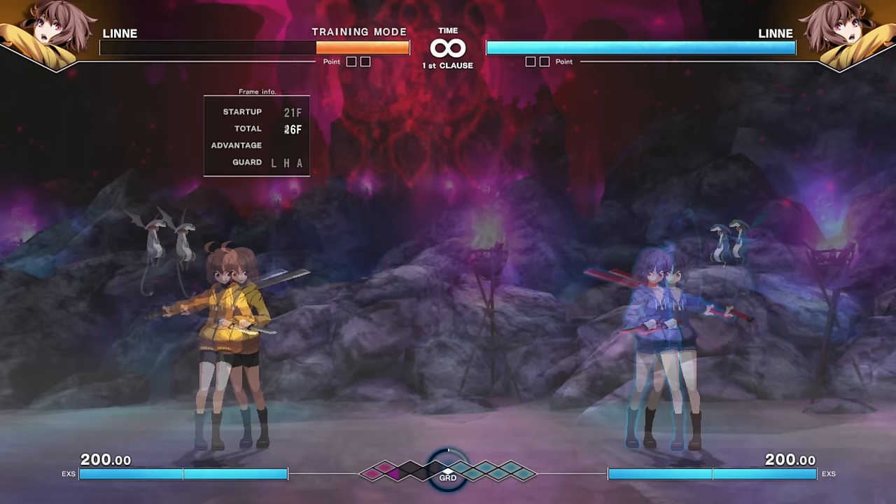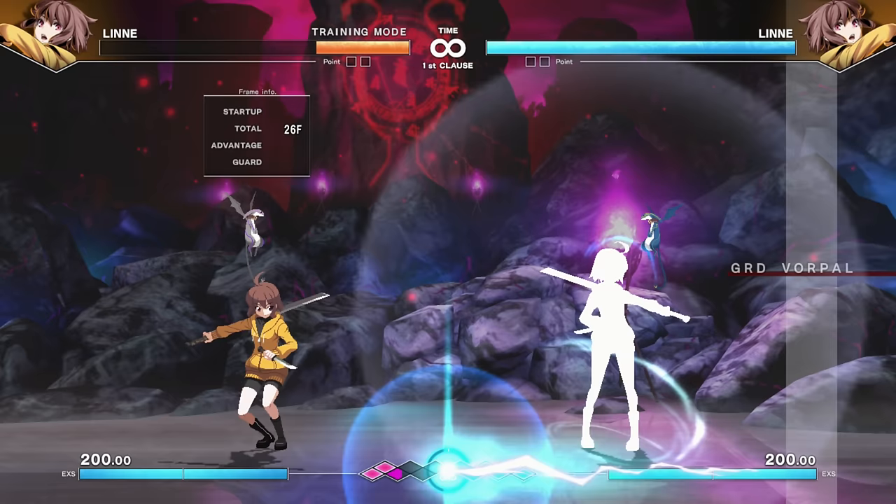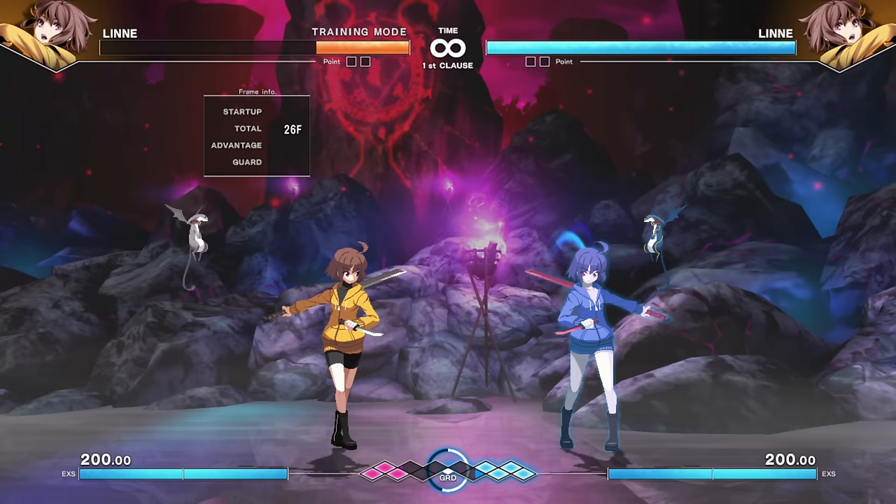Also part of the essence is run cancelling. She has a semi-projectile — quarter-circle forward A, B, or C — that doesn't quite go full screen. You can cancel it into a run on hit or on block, so it becomes a question of whether she'll commit to a run or not. She also has a Rekka series with quarter-circle back, where you have multiple follow-ups if you choose.